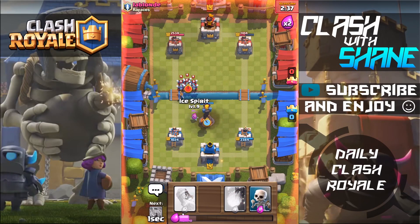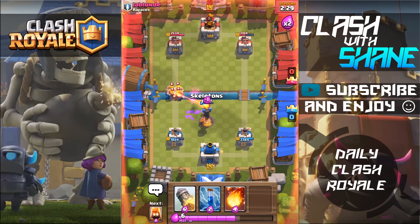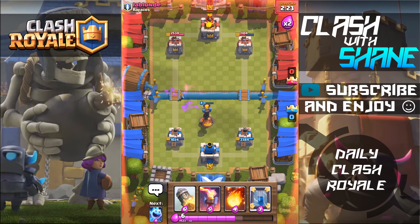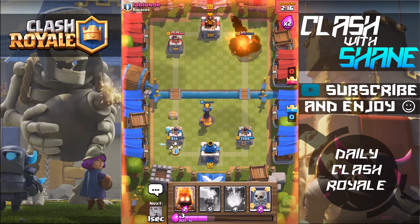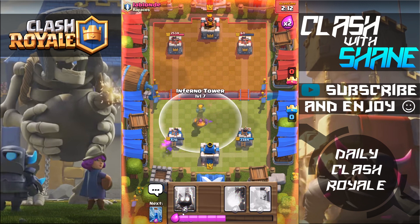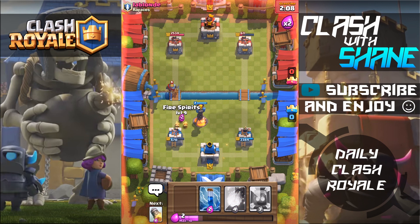Let's just keep the inferno tower up because he has that mortar — boom, there we go. Those minions are doing work! Fire spirits, zap the spear goblins, and he's gonna come in with a goblin barrel. Let's rocket this though, ice spirit here, skeletons right here. Yes — can we mirror rockets for the win? How dirty would that be guys, literally how dirty? Let's try it right now!